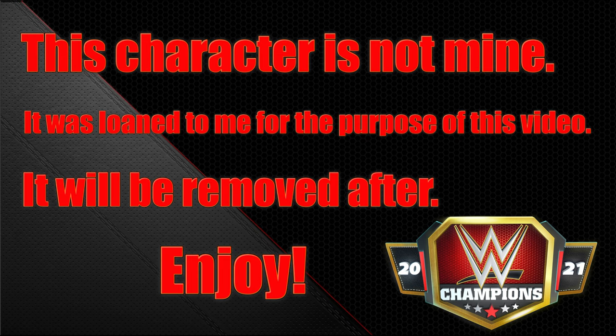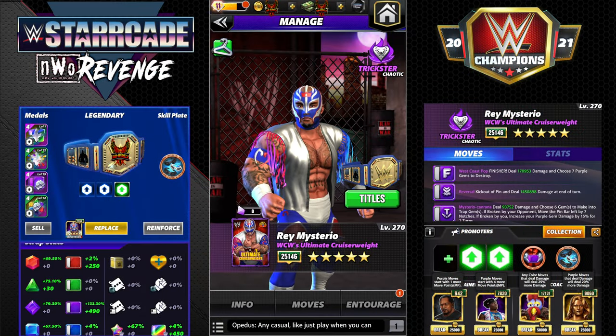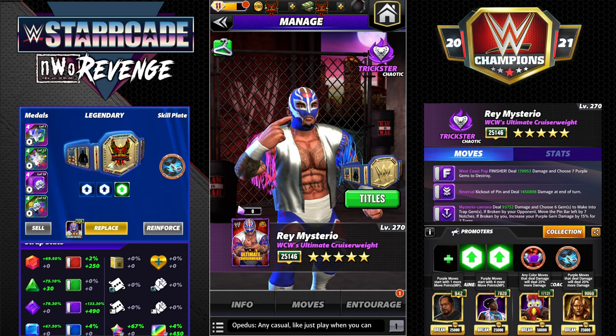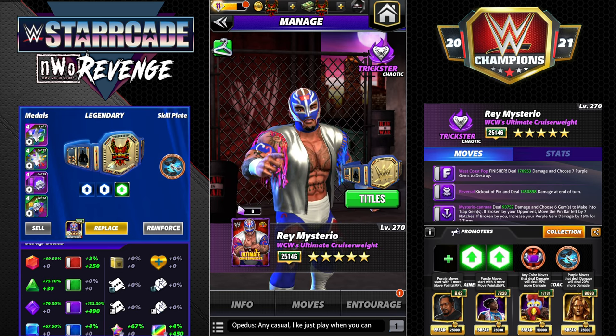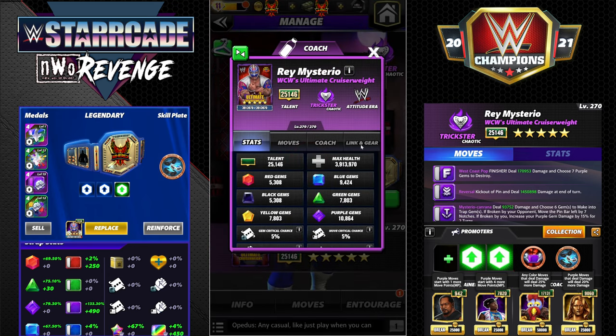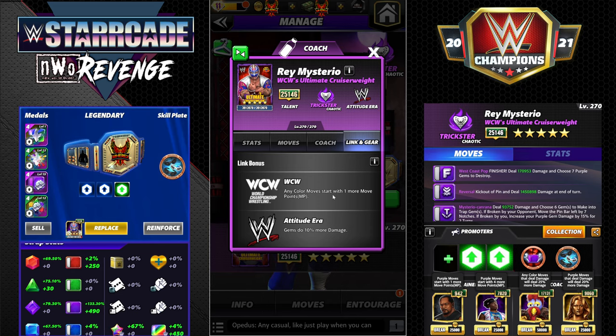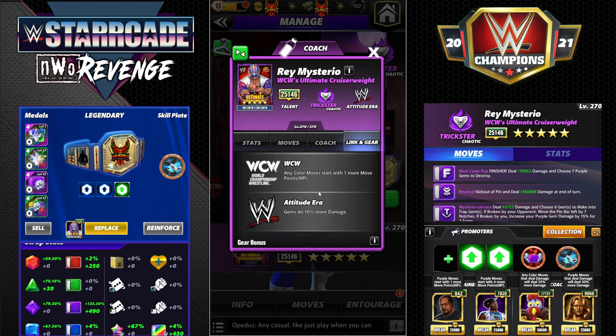Hey everyone, Merix here bringing you another video - this one is on Rey Mysterio, WCW's ultimate cruiserweight. Rey is the trial character you're all getting to play at five-star bronze. I have him unlocked at five-star gold for this preview. He's an Attitude Era trickster with the WCW link, where any color moves start with one more move point.